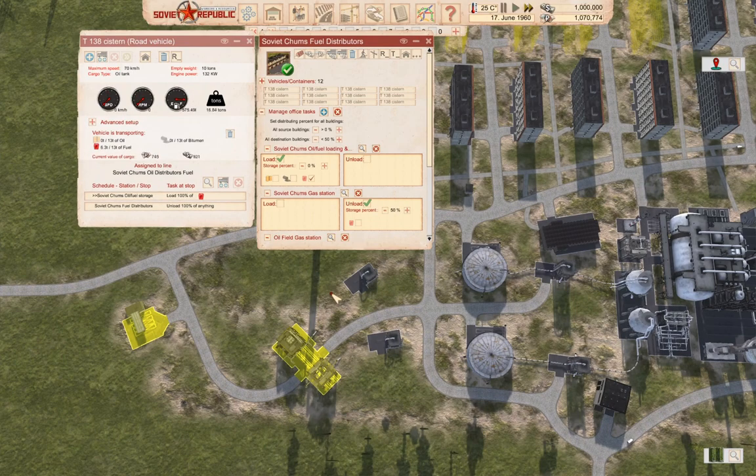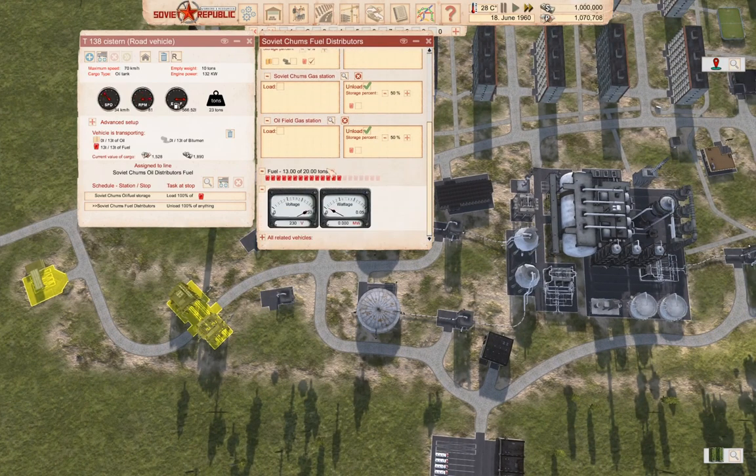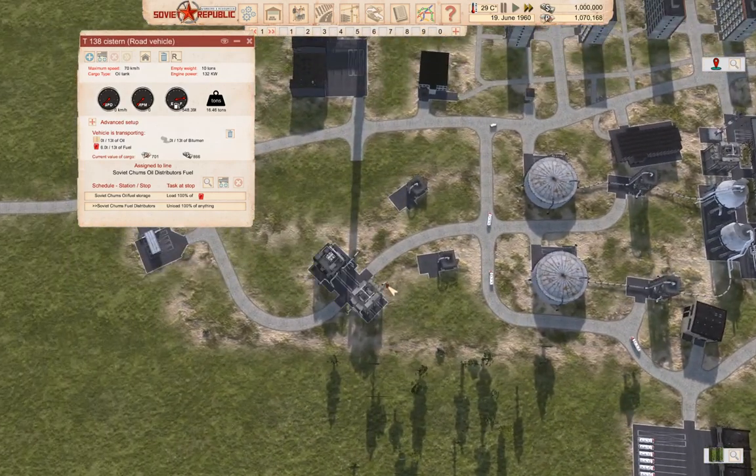Now we have loaded fuel. Over here, let's make this 80%... no, that's 90. Now we have a full fuel tank at the distribution point, yep.